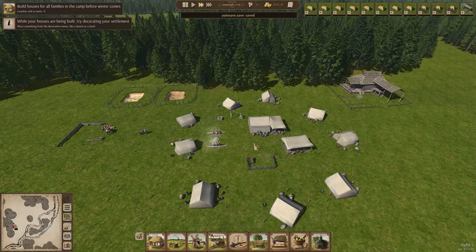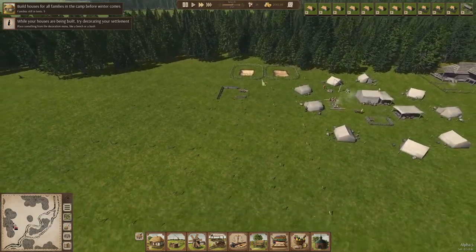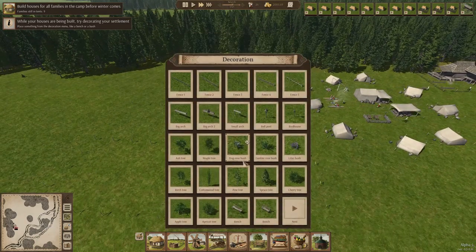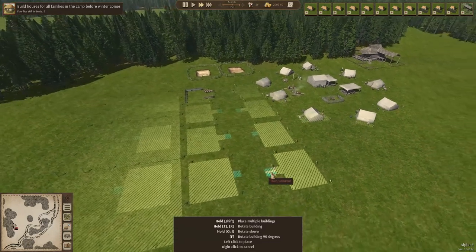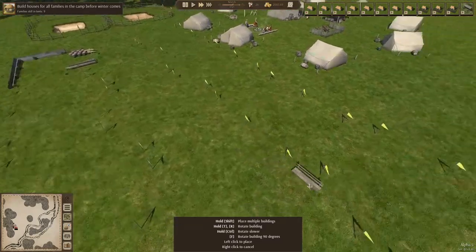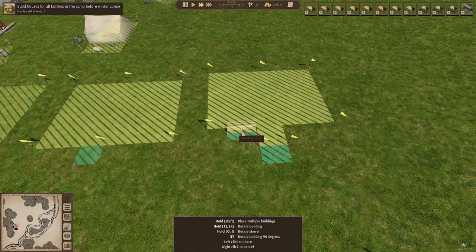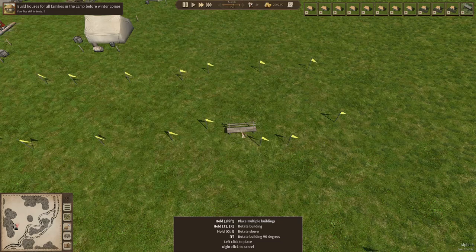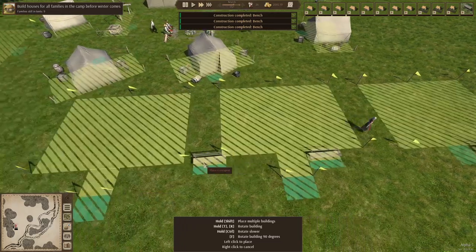We already started building the first house. These guys are starting to get all the wood we need, so that's a very nice feature. We can already start to think about this little road here. I'm not going to plant any trees yet simply because they will spend time planting those trees, and I want them to do that once we have plenty of logs.